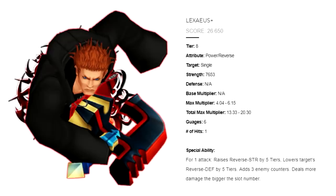Let's get started with the analysis. Lexius+ is a power reverse tier eight metal, single target, has a total max multiplier of 13.33 to 20.30, uses six gauges, one hit. For one attack, he raises the reverse strength by five tiers, lowers the target's reverse defense by five tiers, adds three enemy counters, deals more damage the bigger the slot number, and has a score of 26.650.